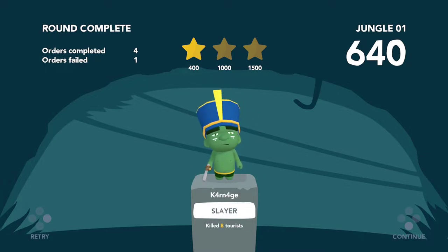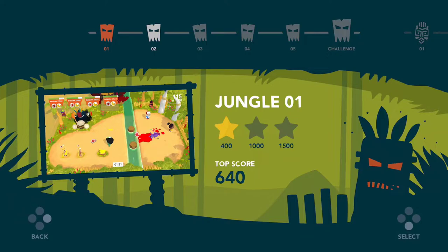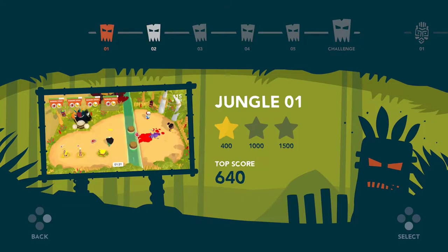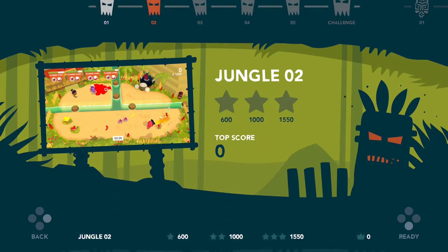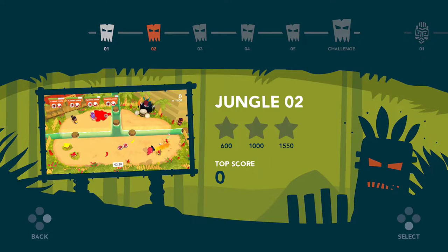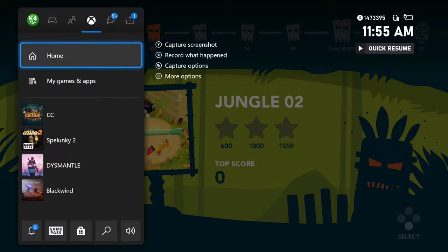I killed eight tourists, failed an order, and got four orders completed. I can definitely see this being a lot of fun in local and online multiplayer — very cool that they added co-op and PvP modes to both. For now we're going to move on, try another level, and come back to earlier levels later. It shows a level select screen with what looks like a lot of levels.